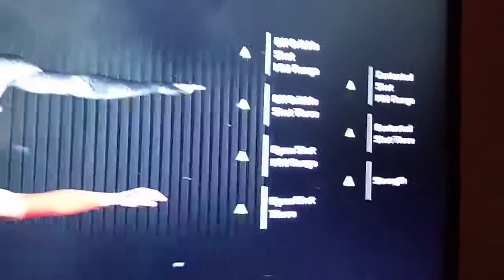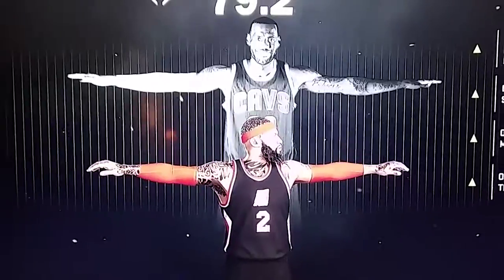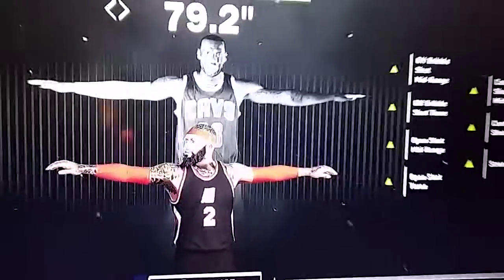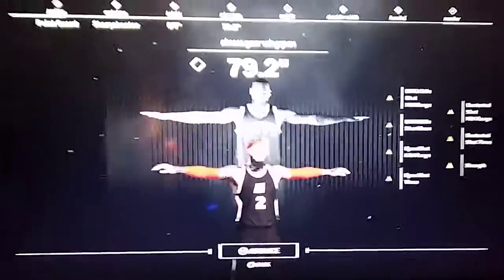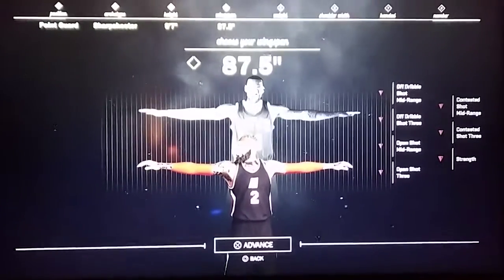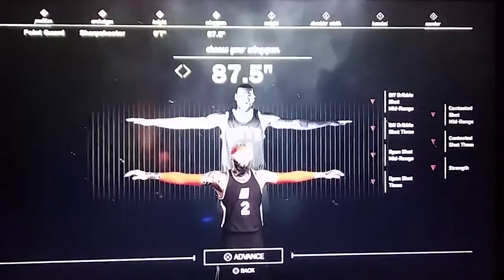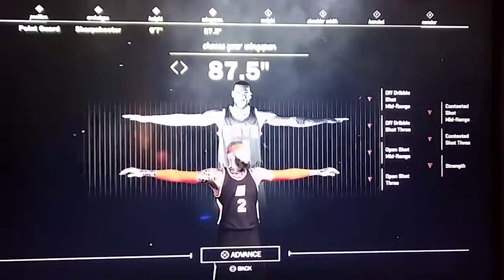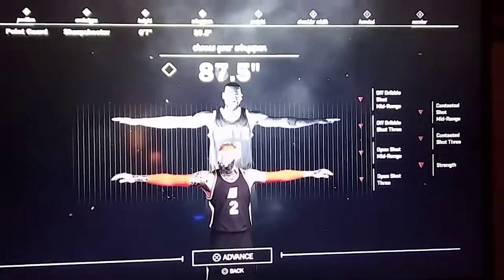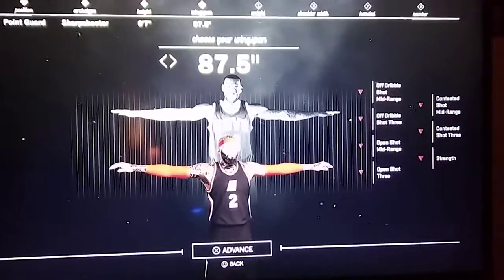Now for wingspan — people say make them a midget so speed goes up, but that's not consistent and they have a tiny wingspan. You mean to tell me LeBron's gonna reach in and take everything from you every dribble? Extend the wingspan all the way out — you want the longest reach possible. I was chasing people down feeling like a menace on the court, I'm not gonna lie.